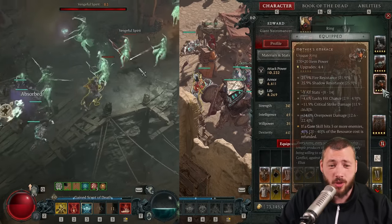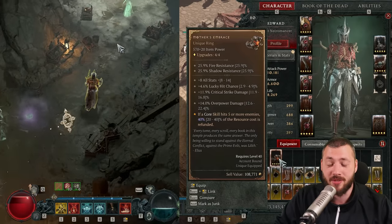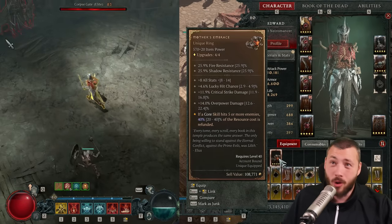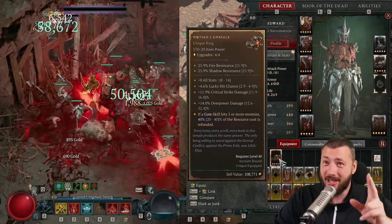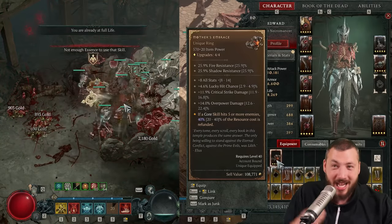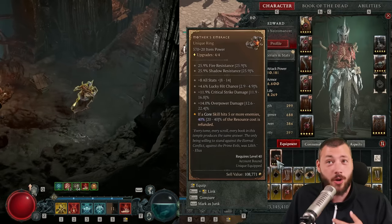The aspects play a crucial role in this. First and foremost for this build, you want the unique that you get for finishing the campaign — it's called Mother's Embrace. If core skills hit 5 or more enemies, 40% of the resource cost is refunded, and that's incredible because 1 Blood Surge cost just gets cut in half, and the more enemies are around you. It also gives you overpower damage, critical strike damage — because yes, overpower can critical strike — block hit chance for more Fortify, and also all stats. Can drop from World Tier 4 on, so no worries about that. You can get it again, or just beat the campaign on an alt character to then put it on your main.